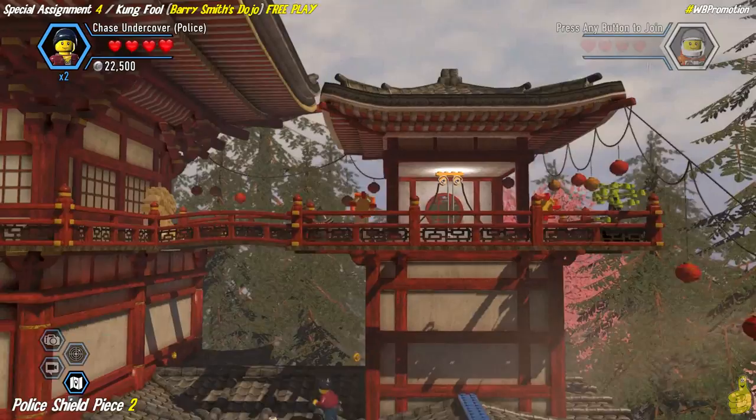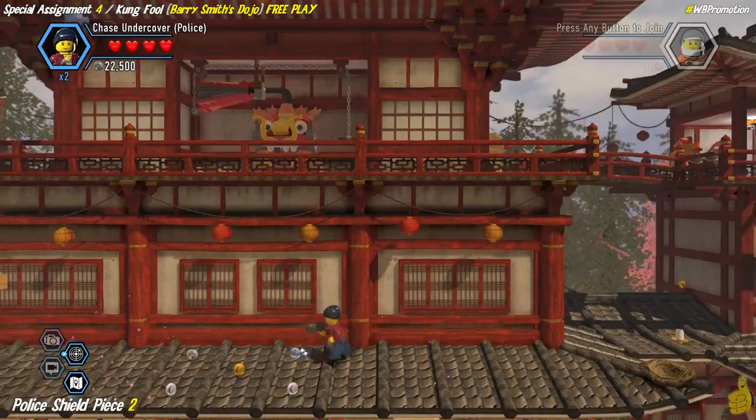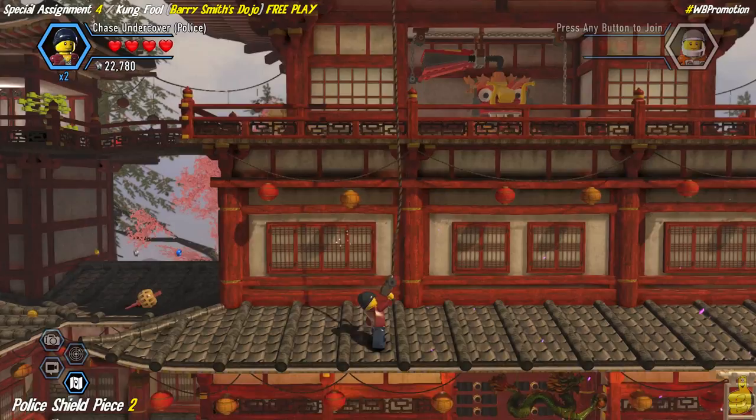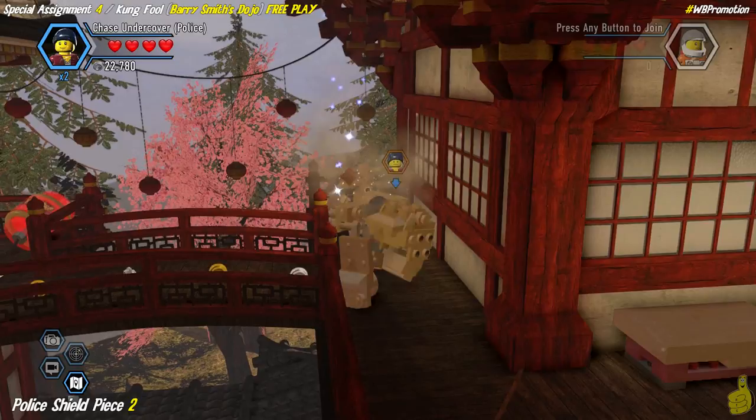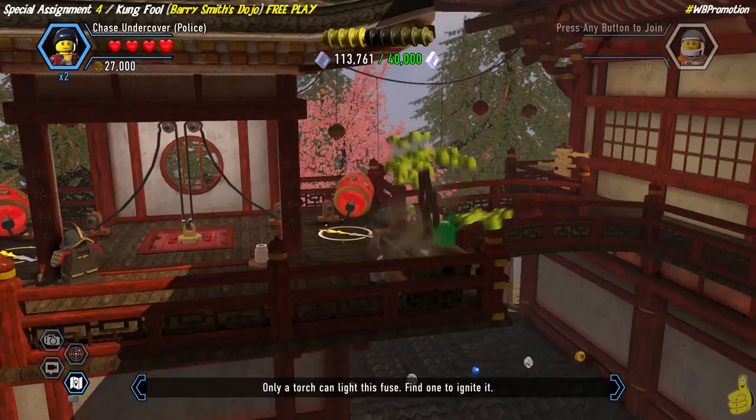We go ahead and destroy both of the dragon heads on the ledge - the second one actually lifts up to the top and reveals a grapple spot. The first one we knocked over actually provided a ladder down below that gives us quicker access up here. Most importantly, use that grapple to get to the third level, and in the back left middle we find that last lion statue. We take it down, rebuild it, do a little training, and we get police shield piece number two!